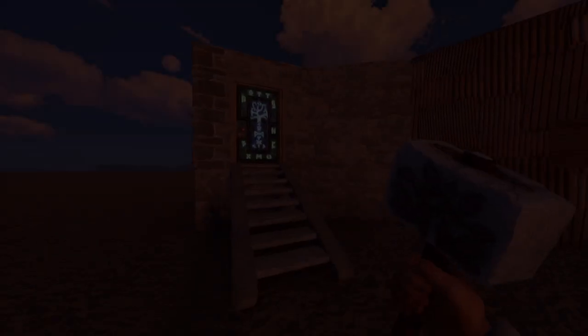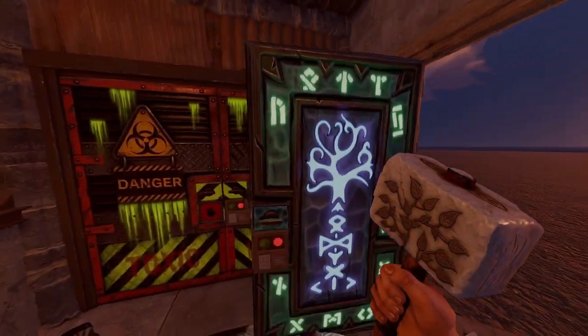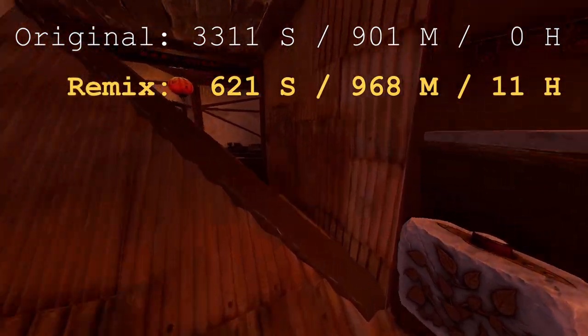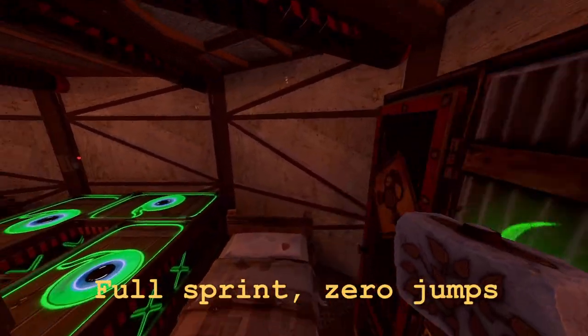Could we fix all of this? Unlike with Lefty's base in Bad One, this time the answer isn't a complete no, though I don't think the original layout can work. Here's the direction I went with it: same raid cost, better upkeep, and infinitely improved mobility. You can check it out on Builder's Sanctuary as well as the original base — codes are in the description.